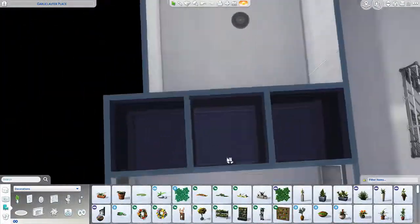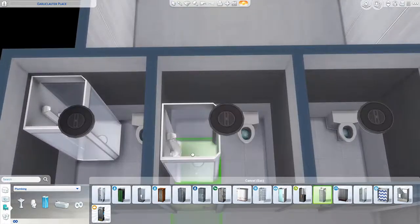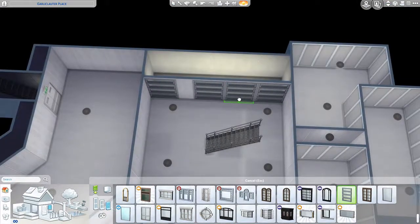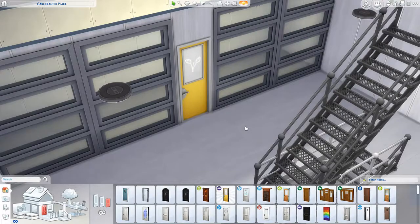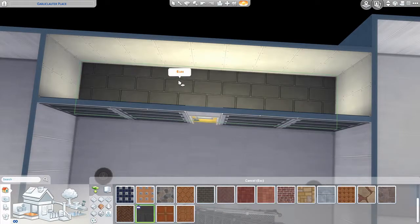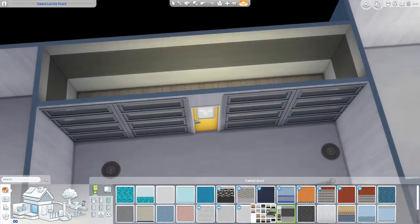I actually really love this bathroom — I love the green accent colors, and each little toilet has a shower. I was just going to do individual bathrooms per apartment, but I figured a community bathroom might be good too. I think there's room for about eight Sims, so it's good to have more bathrooms so your Sims won't walk in on each other. Here's that club door — I've actually never used them in a build before, but I wanted to try this time.